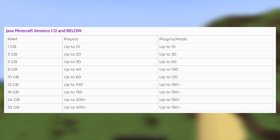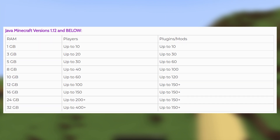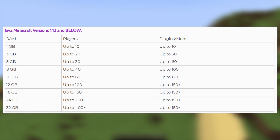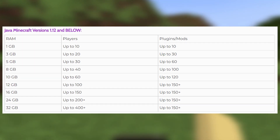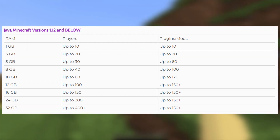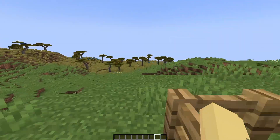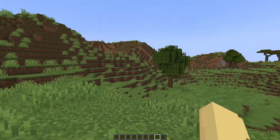I've put on screen here a chart that we've made showcasing the amount of RAM you need for a server with a version below 1.12. The good rule I like to follow in this case is that for every gigabyte of RAM that you add, you can have 10 more players, 10 more plugins or mods, and 5 gigabytes of world storage. For versions like 1.8, a server with a little bit of RAM can go a really long way when it comes to the amount of plugins and players.